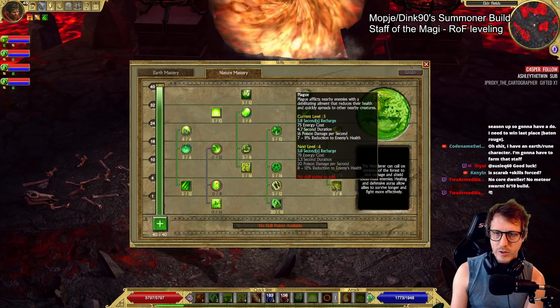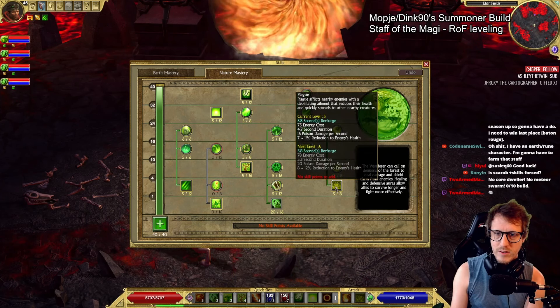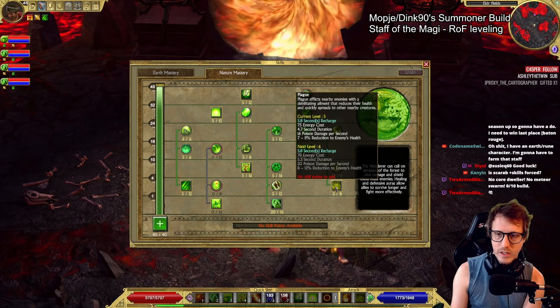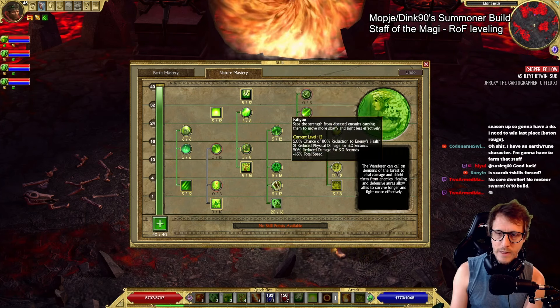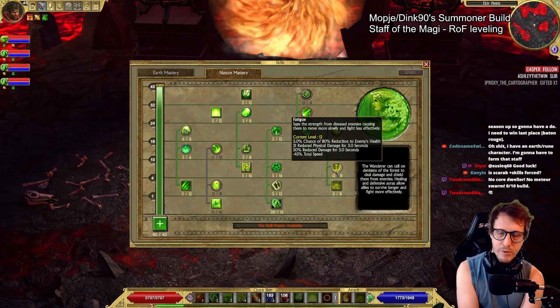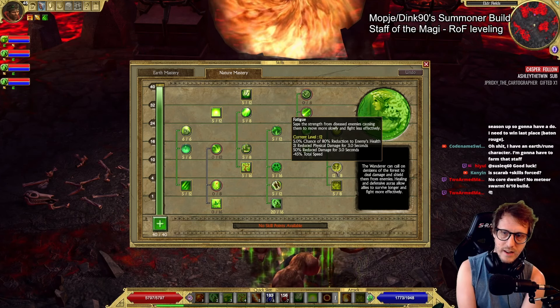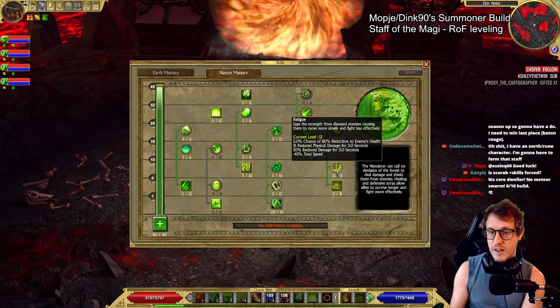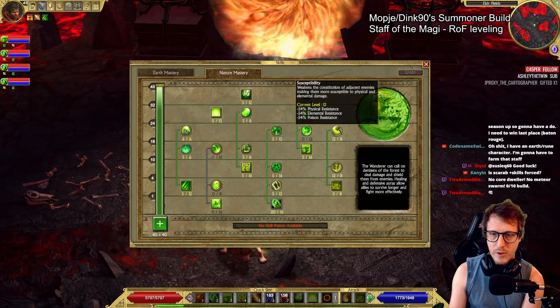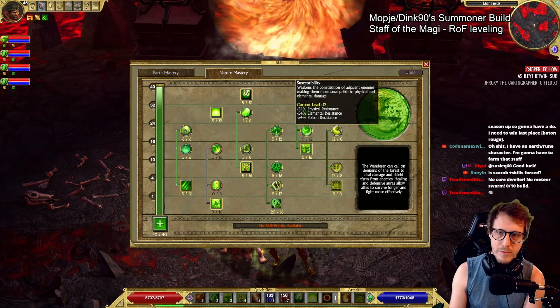On to the biggest thing for Nature: Plague. We have one point of the base — this scales duration, so you want to get this maxed eventually. It's okay to one-point early on. The big thing here is Fatigue: minus 50% reduced damage for three seconds, which continually procs as long as Plague is on them. So this thing is huge. You want Fatigue first, and then Susceptibility afterwards. By the time you're at Act 5, Susceptibility should be maxed.